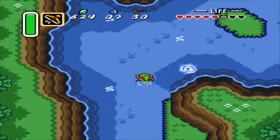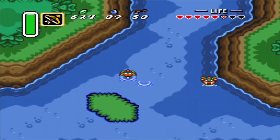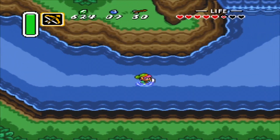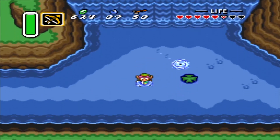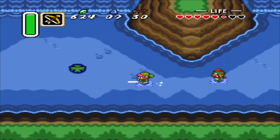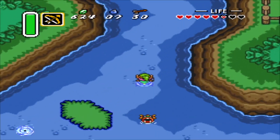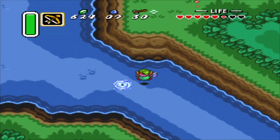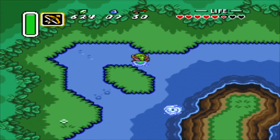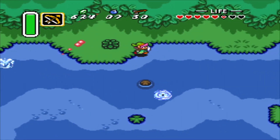Now this takes us to Zora's Waterfall. I'm guessing the Zoras are not a very friendly type in the Fallen Hero timeline, because by that point after the war, my guess is the Zoras just didn't want to deal with it anymore. This is before Ocarina of Time where the Zoras were very different — they looked better. But this is all my opinion.